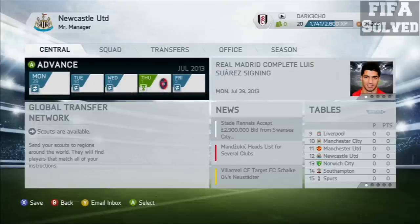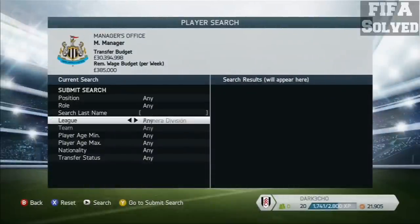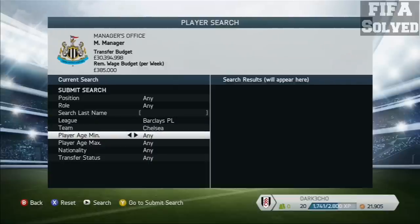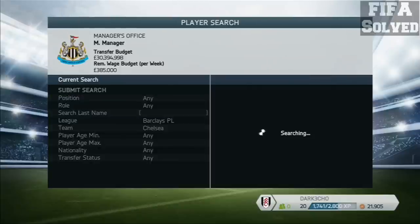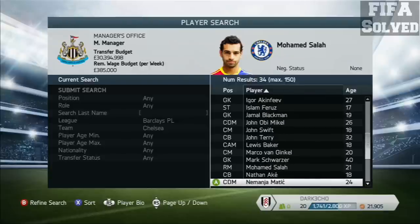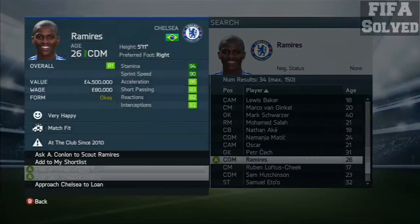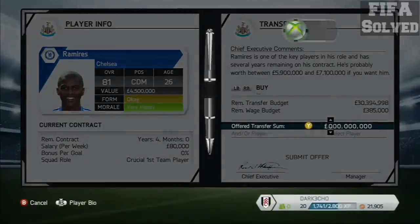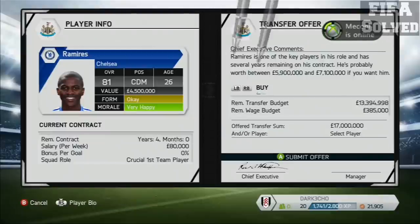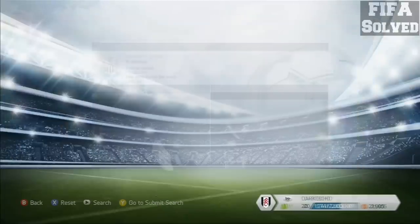We like to use different clubs for different videos. So the first thing we're going to do — don't need to put position in — is go for a player. We're going to have a look at the Chelsea squad, probably going for Ramirez. Going for a couple just in case the Ramirez one backfires. And there he is. You can just put well over the odds with this transfer offer — probably put about 17 million in to be sure. Let's see what that does.